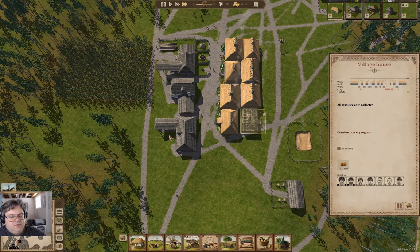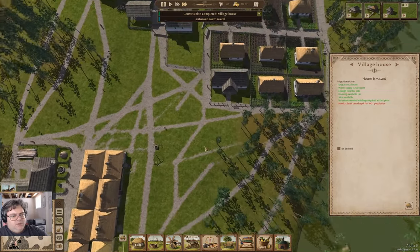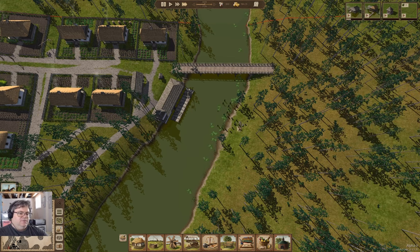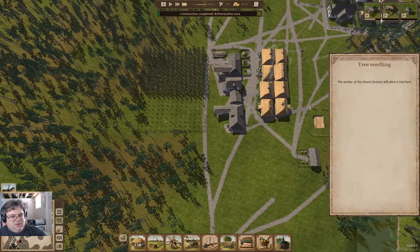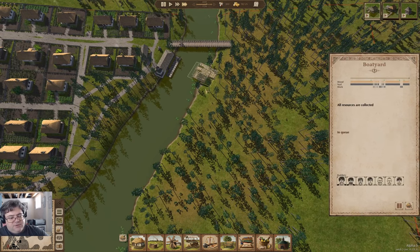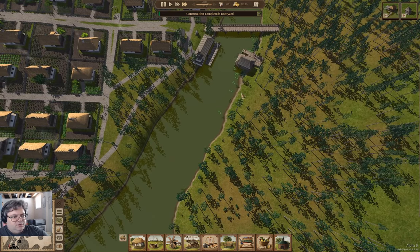We have completed the house, so now we have four open houses. Now we'll be building this, which will go up real quick actually. Then we'll start delivering for the fishing dock. The forestation area is up. Stuff is being built. So we're going to do preventive repairs and hire a guy.